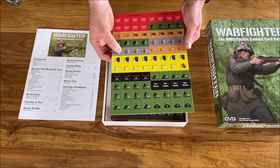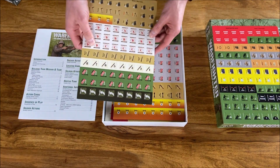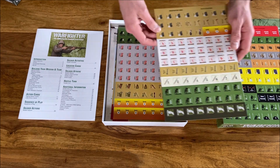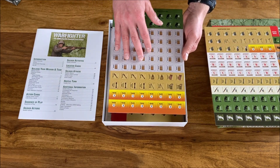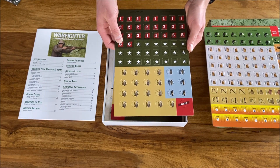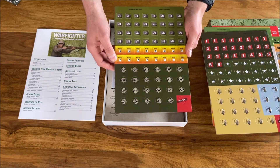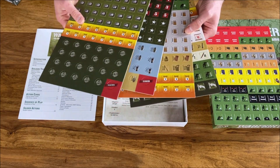The tokens may need some counter clipping but perhaps not as much as usual. We have some action markers, some supplies, and there are some grenades — circle tokens. Not as many tokens as in, say, Squad Leader, but still a reasonable amount. I like it.